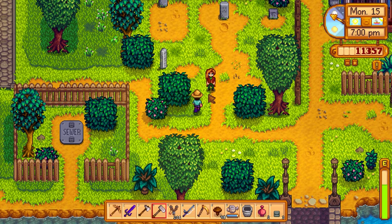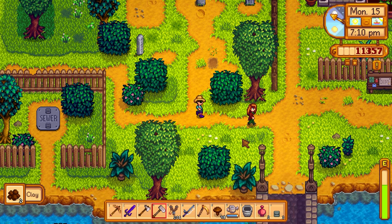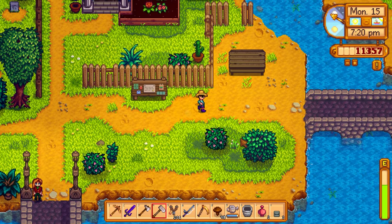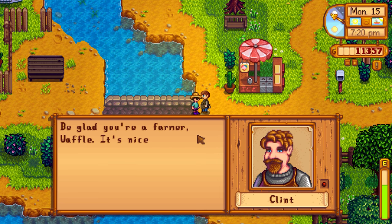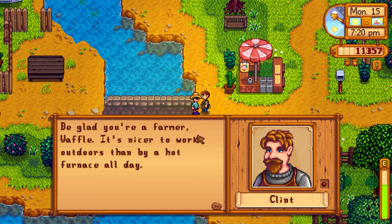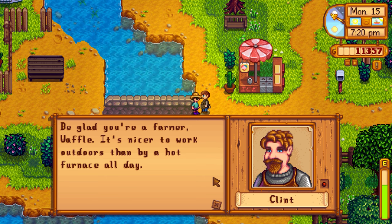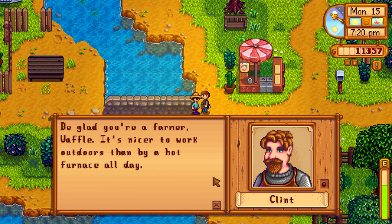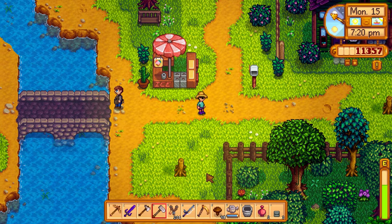Going to dig up the worms in the graveyard — got two clay from Clint's digging spot. Not great but can't complain. Saw Clint nearby and casually chatted. We also need to gather all the gems for Emily's Rock Rejuvenation mission back at home — we have them all except possibly jade, or we can wait for the crystallarium.